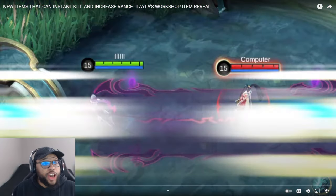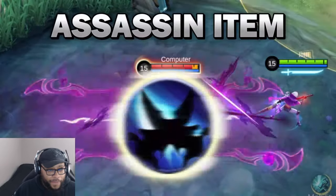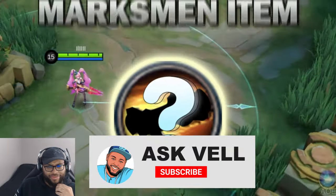Alright y'all, it looks like we have some new items in Mobile Legends. Let's see what's going on. These items are instant kill items — that sounds OP. An assassin item that can instantly kill, and a marksman item that can increase range.